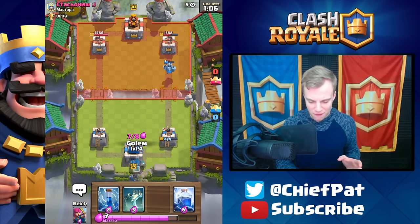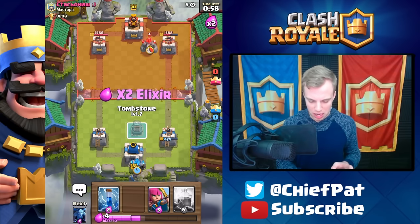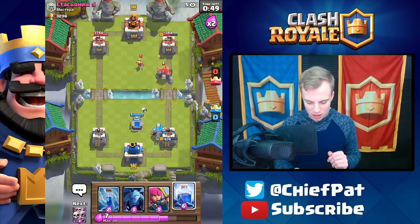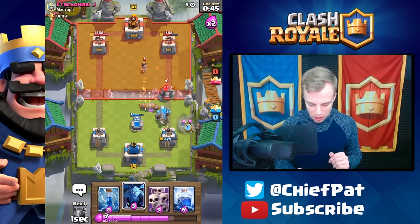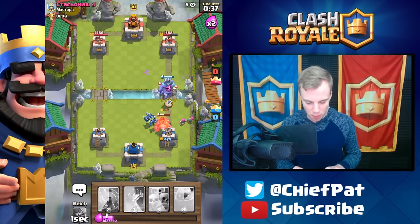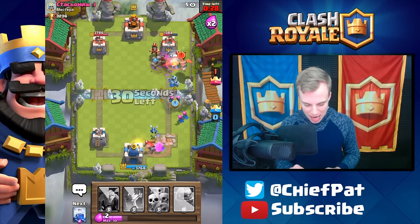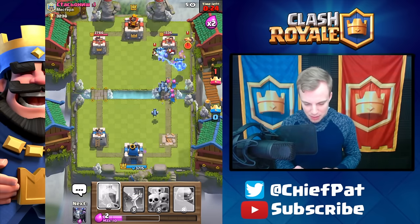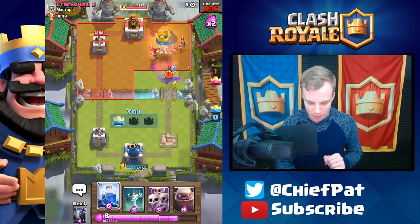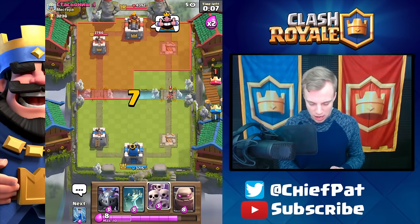We need to get ready to drop our golem — I think we have an elixir lead right now. Why does this dude have five people watching him? He must be somewhat famous for being a level 10. Let's just keep our cool. Got my tombstone coming, golem versus golem — princess is gonna go down. Lightning spell lands and hits the princess plus the witch, mega minion going down. Zap spell on the inferno dragon, golem explodes, 23 seconds left — look at all the damage on that tower! That's tower number one for this game. Lightning cleans up both electro wizards and we're going into overtime!